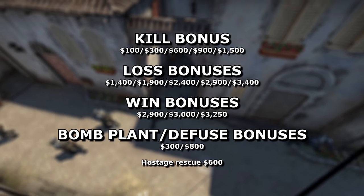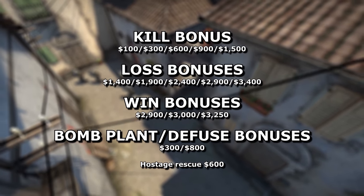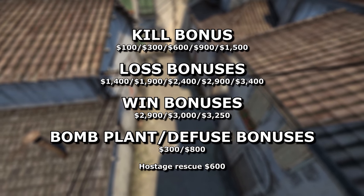An AWP nets you just $100, whereas a Nova shotgun will grant you $900, presumably to give those weapons a purpose. But a knife kill is the best, earning you $1,500.